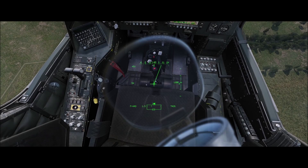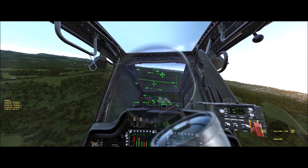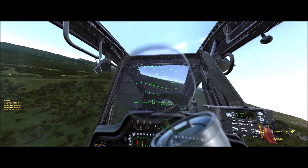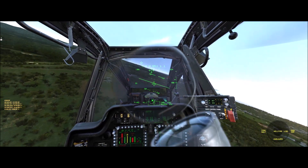Let's go ahead and get started. Come down to our jettison panel and depress all four buttons — you'll see they're backlit, letting you know they're armed. Then come down to our jettison button and depress it, and you'll see the weapons fall away from the aircraft.